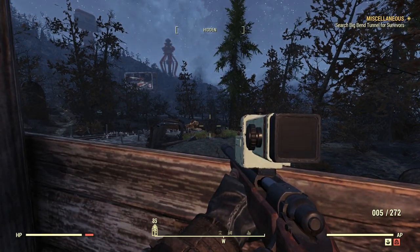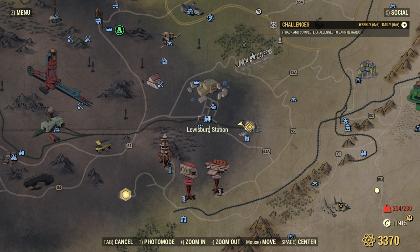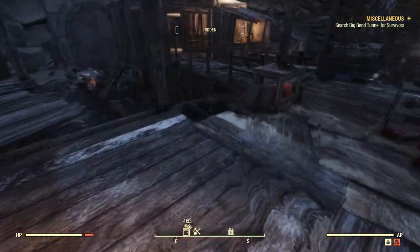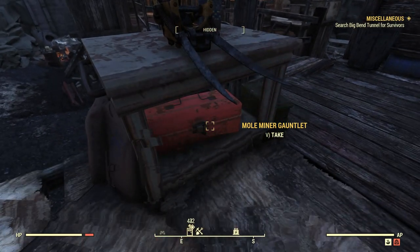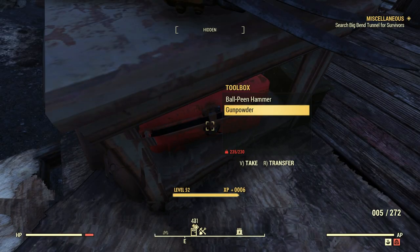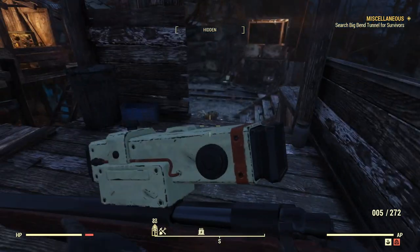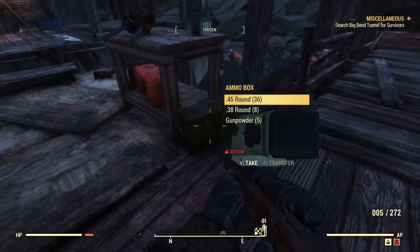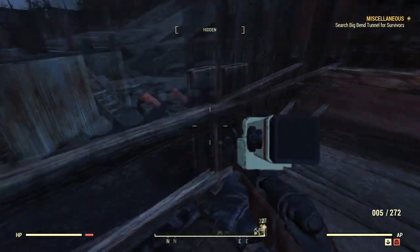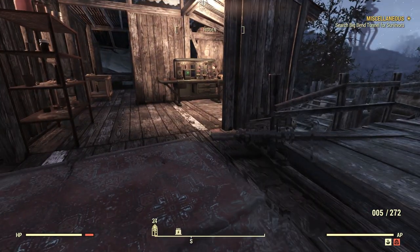Hear that off in the distance? Just very, very faint. Could be something going on in Lewisburg — there's always crap going on in Lewisburg. Mole Miner Gauntlet. Let's unlock this toolbox — always the excitement of unlocking things. Someone in the comments told me that there are benches inside of this tunnel, so that's good because I'm over encumbered. We're going to need to do some scrapping.